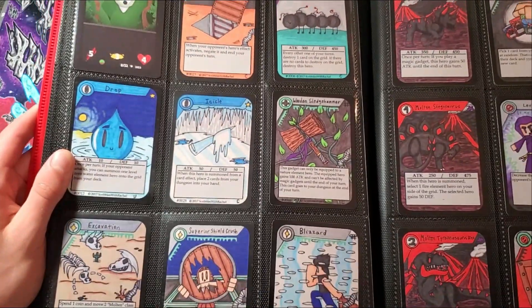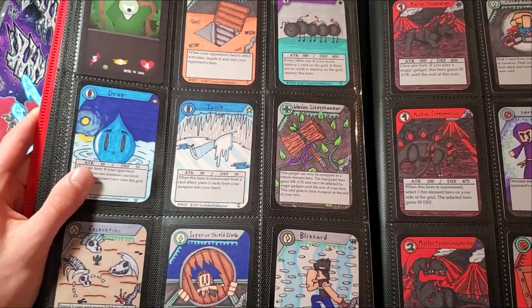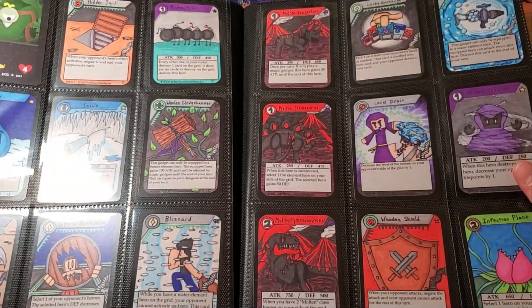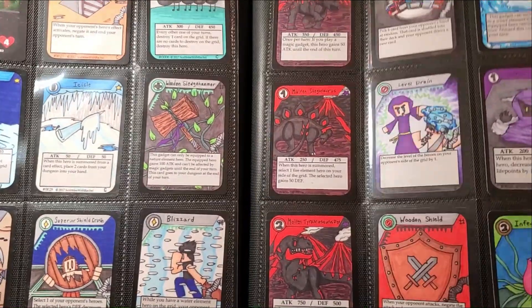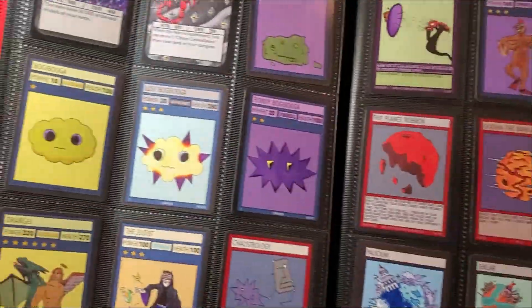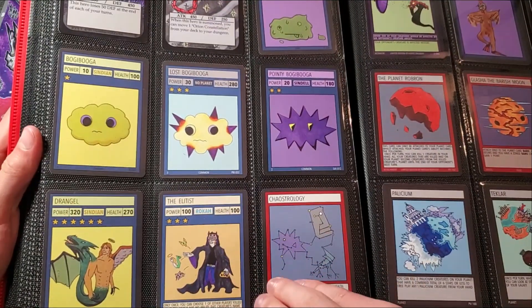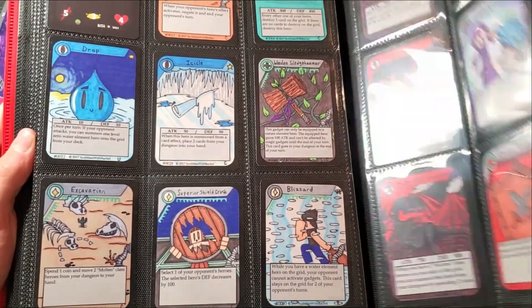Then we got some Heroic stuff. This is also pretty rare — well, I shouldn't say rare, I think it's still on the Game Crafter. I have the starter decks on my TCG shelf. I took out some cards from the starter deck and I have some booster pack cards too. I remember getting an alternate edition pack but I guess that's not in here.